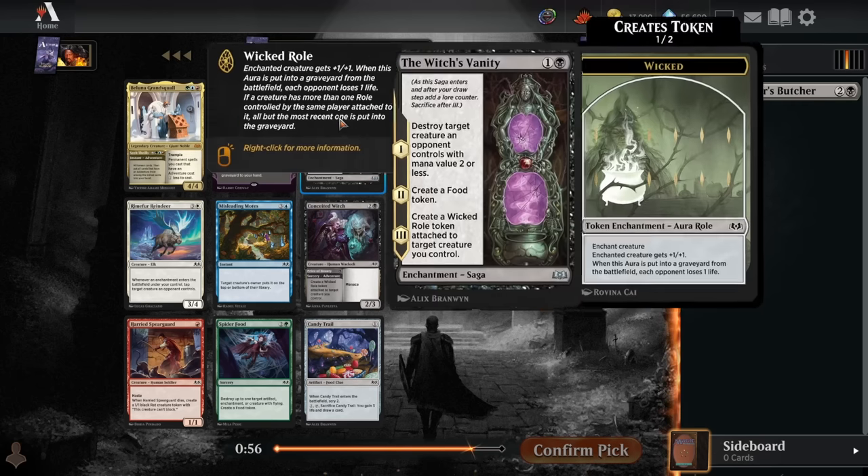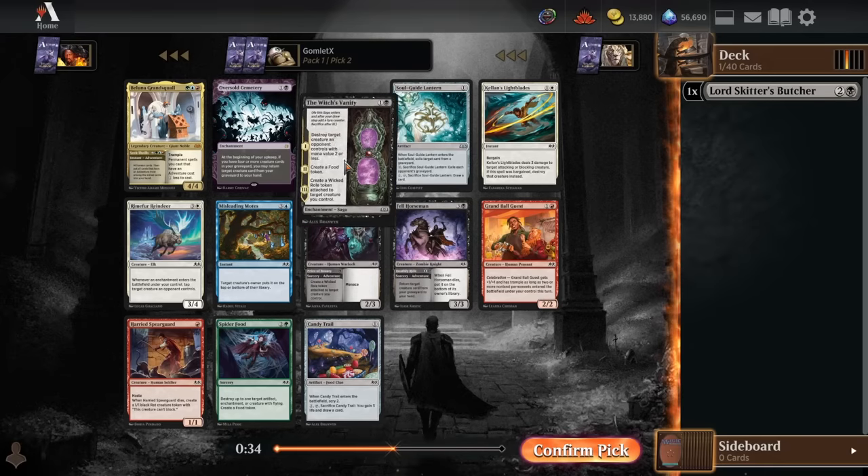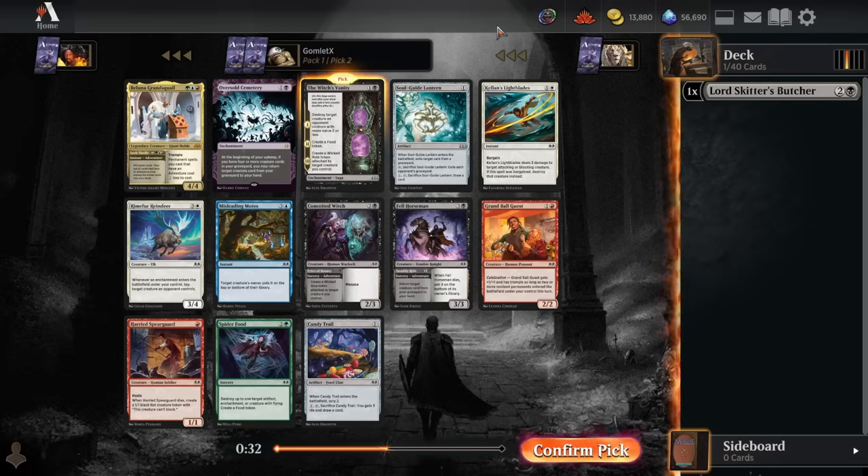For pick 2, another card that's a really flexible black spell — actually not that flexible since it's not going to do much if you can't kill a creature with it — but basically every deck in this format should be playing some amount of mana value 2 or less creatures. This ends up being a nice 2 or 3-for-1 removal spell depending on how much you value the food token and the wicked roll token, so we'll be taking that, another sweet uncommon.